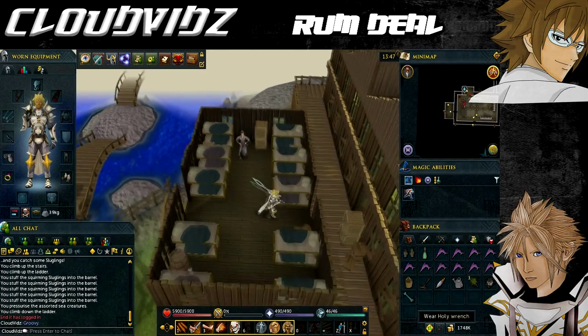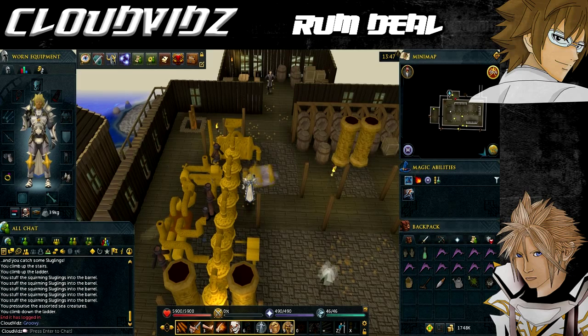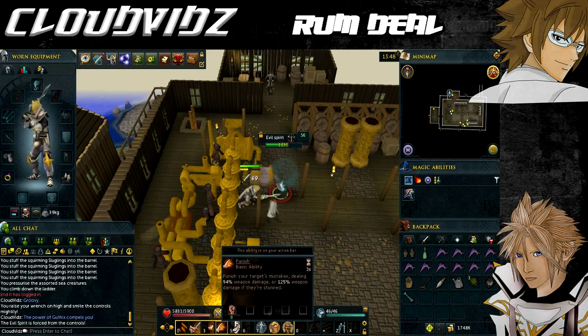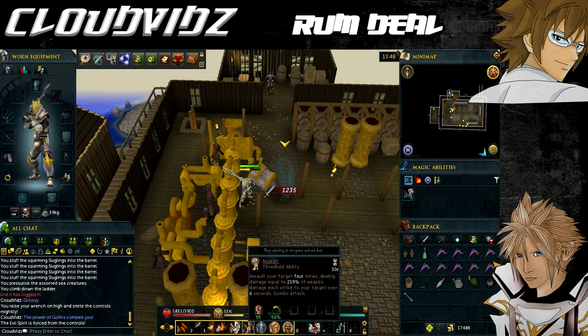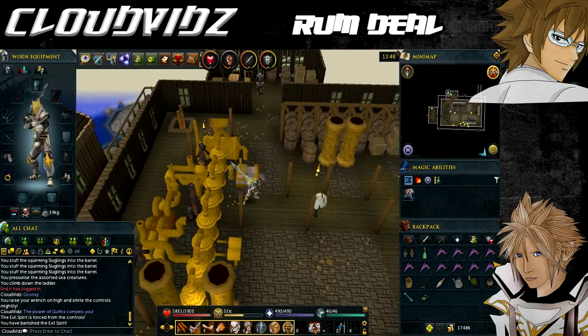Go back into the main room and use your holy wrench on the spinning possessed brewing control just south of the captain. A level 56 evil spirit will appear — kill it. It uses melee so if you have the required prayer level you can use Protect from Melee to reduce damage. The spirit has no weakness so all combat styles are equally effective. If you are ranging or maging, you can trap the evil spirit behind a support beam and the brewing control and not take any damage from it.